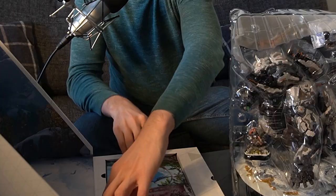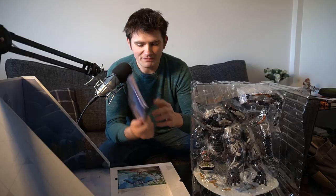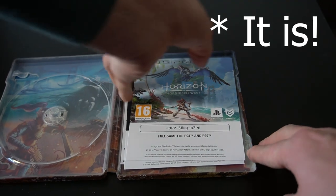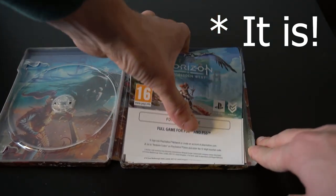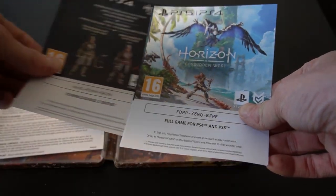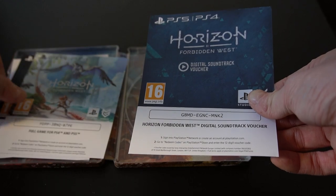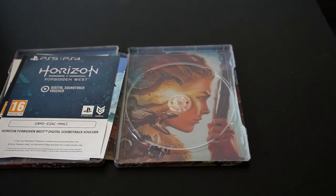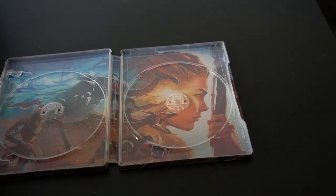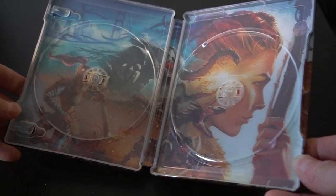Before we dive into the Tremor Tusk, there's a little drawer underneath which reveals a steelbook case — I'm very happy about that. I wasn't entirely expecting it. The funny thing is I don't expect there to be a physical disc; I believe it's a PlayStation 5 download code. This collector's edition is available on PS4 and PS5, and you can upgrade a PS4 code to PS5, but I'm more than happy playing in the most beautiful, shiniest way possible.